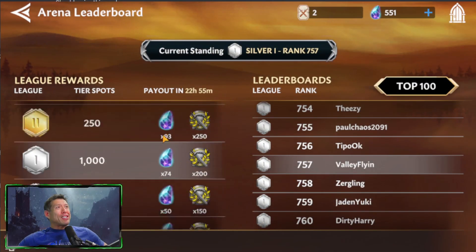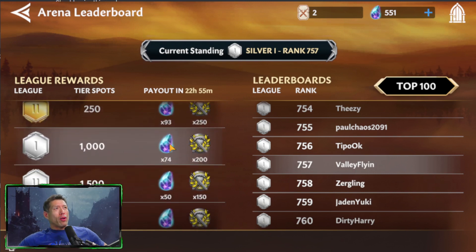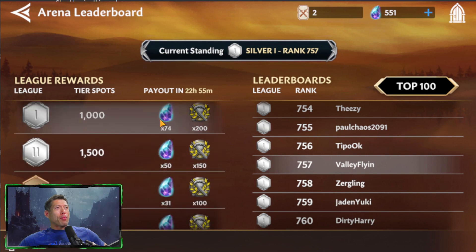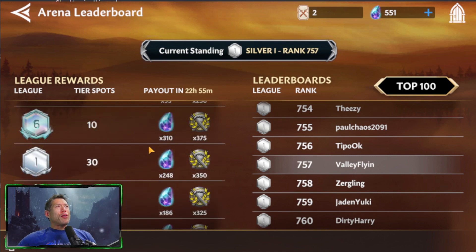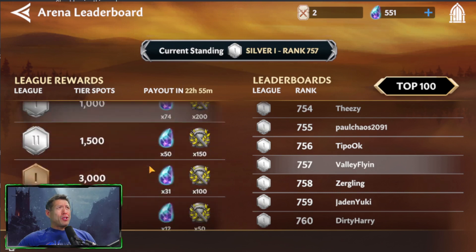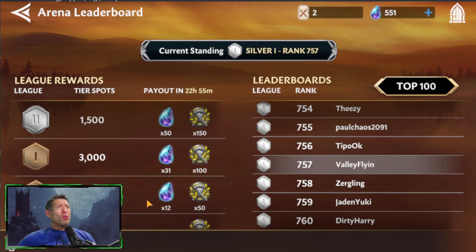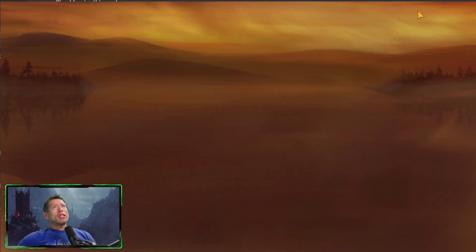Let's talk about why arena is important. Like I said in the beginning, it is a major source of gems. In Silver 1 rank, you're currently getting 74 gems per day, and you're going to need a lot of gems for campaign refreshes and getting extra energy to build your characters. The higher you go, the better it is — you're getting more gems per day. So you definitely want to get out of these bronze ranks and into silver as soon as possible.